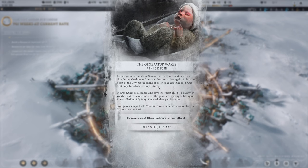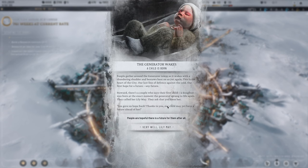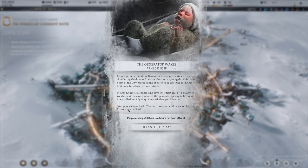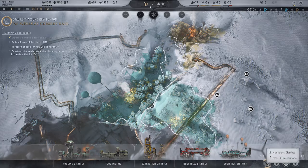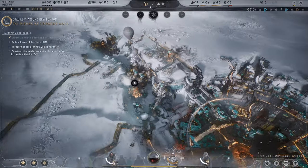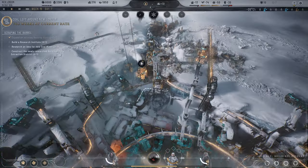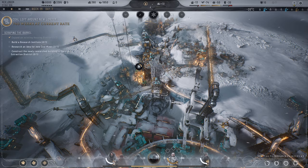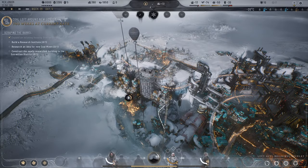People gather around the generator tower as it wakes with a thundering shudder and bestows heat again. This is the heart of the city — our last line of defense against the cold, our first hope for a future. A child is born in the exact moment the generator springs back to life, and they call her Lily May. Let's build a research institute. It sort of just pops into a predetermined spot in the district. I'm not sure if that's fixed per map or depends on district placement.